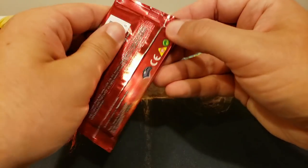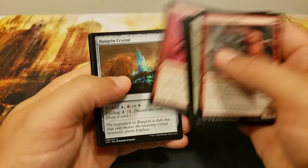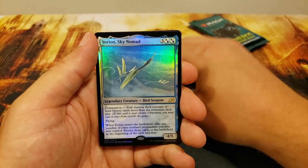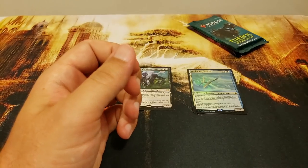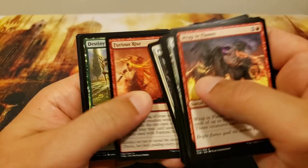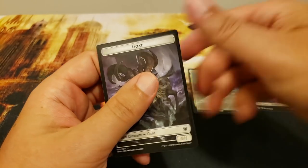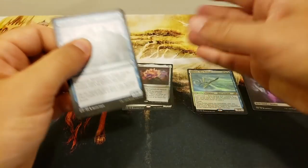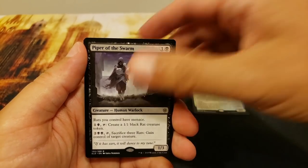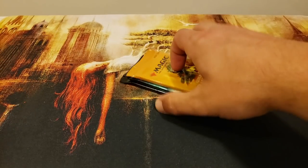Next up we've got Alex S — thank you so much for being a patron. We're going to start off with Ikoria: Lurus of the Dream-Den, fantastic, and a foil companion — Yorion, Sky Nomad. That is how you do it! Theros Beyond Death next — the Nyx Lotus, very nice, and a big Swamp, plus a Goat token. On to Throne of Eldraine — come on, let's hit the Oko. Piper of the Swarm, plus a foil rare in there. Very sweet.